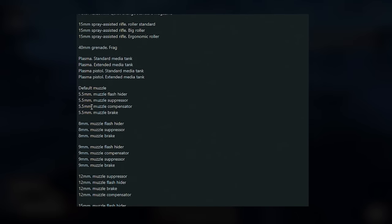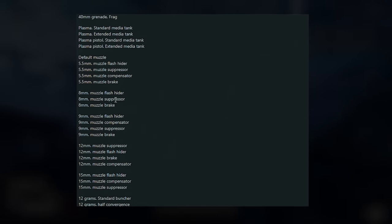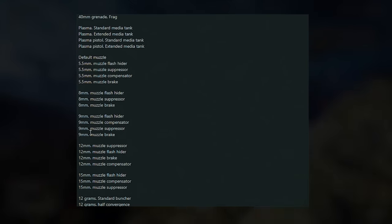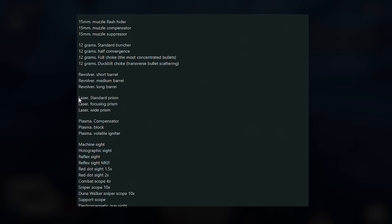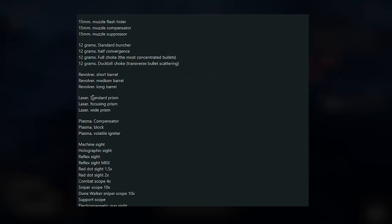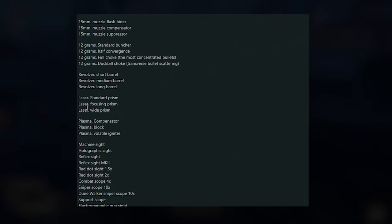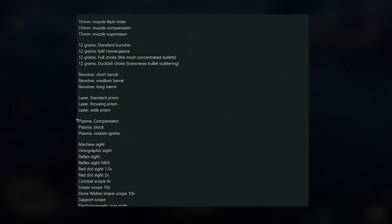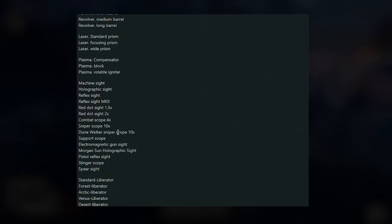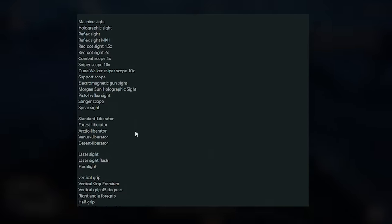For the plasma weapon there's a standard and extended media tank. On the muzzle side you've got 5.5 millimeter flash hiders, suppressors, compensators, and brakes; 8 millimeter flash hider and suppressor — so we'll actually be able to get a suppressor attachment for pistols. There are also laser attachments: standard prism, focusing prism, and wide prism — possibly for the laser rocket to adjust the beam. Then there are sniper scopes, Morgan-Sun holographic sights, laser sights, vertical grips, half grips, beveled foregrips, and laser mounts.